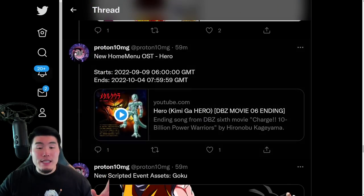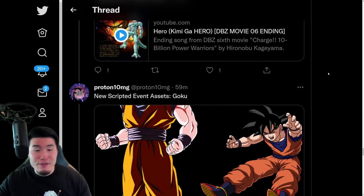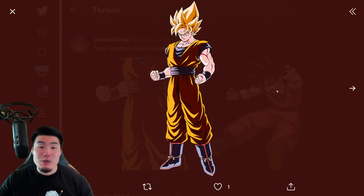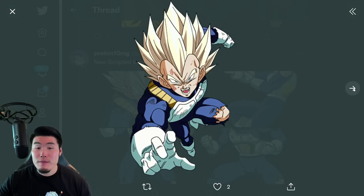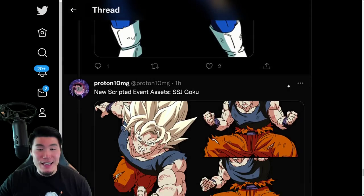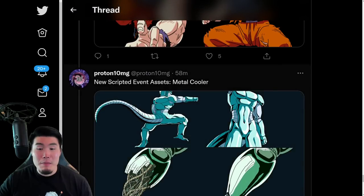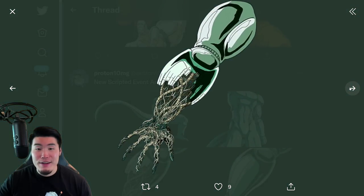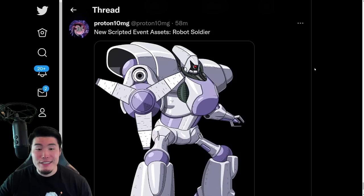There's a new OST as well, which I'm not going to play here because I'm a little bit concerned it's going to get copyright issues. Feel free to go check that out. And also some new scripted assets — a couple of Gokus, a couple of Vegetas, another Vegeta, some more Super Saiyan Gokus, some Metal Coolers, and a Robot Soldier as well.